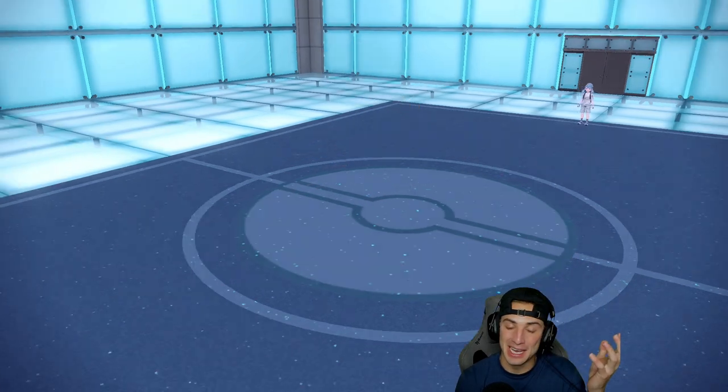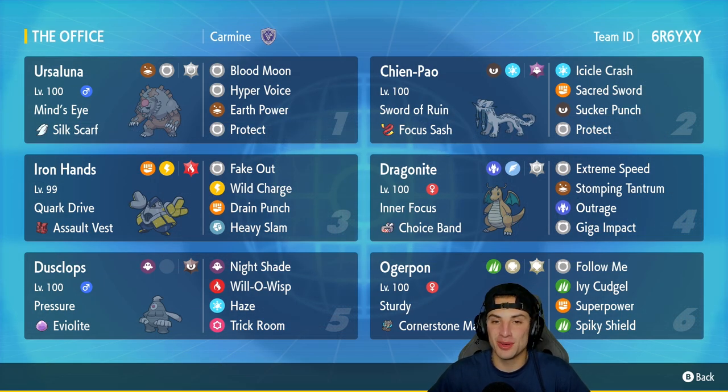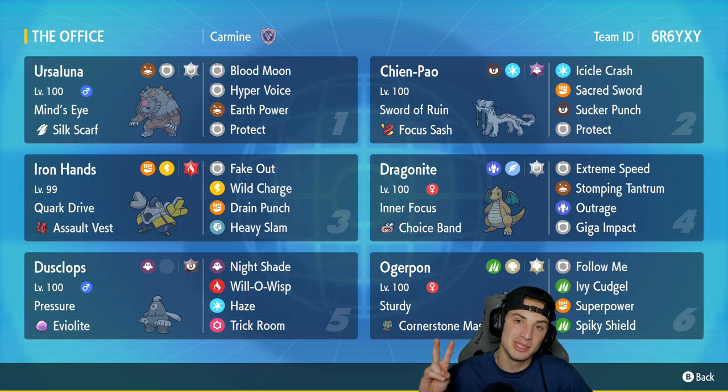There it is — one and two for today's video. Not the way I wanted the video to end but we'll take the crit loss on the chin. I'm curious if Iron Hands would have eaten that hit, because Heavy Slam would have been super effective now that Lando changed to Ice type — we might have just lost to a crit. That one hurts. But I really do like this team overall — Ogrepond was awesome alongside the Ursaluna and Trick Room squad. That's going to be it for today's video! If you enjoyed, smash that like button and click that big red subscribe button. Make sure you spread some positivity every day and I'll catch y'all in the next one — peace out everybody!